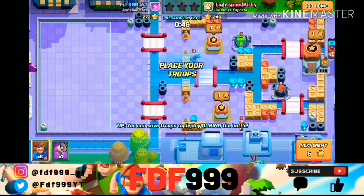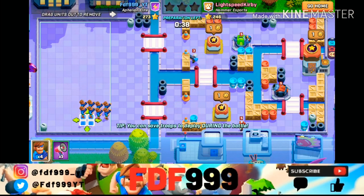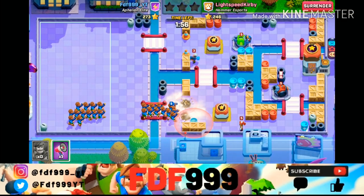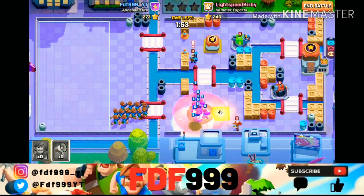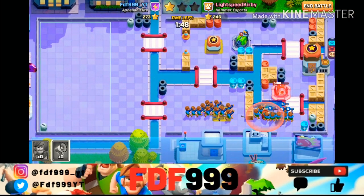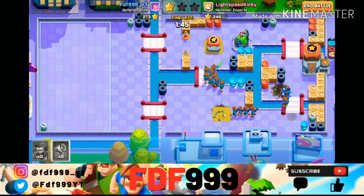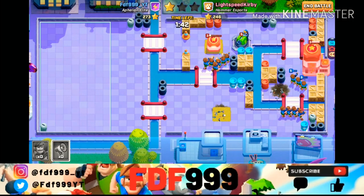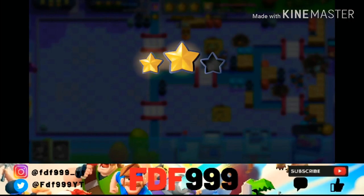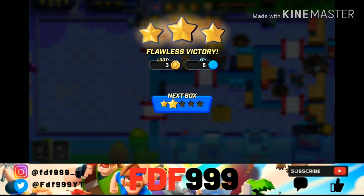Both the pitcher and the bazooka guy can take out machine gun guys really easily, so I'm going to go in with three machine gun guys, then put three more in. We can take out the pitcher — this is going pretty well! We can take out this third one and get the headquarters for a three-star victory — let's go!